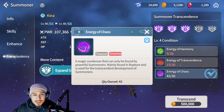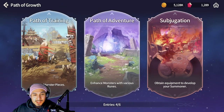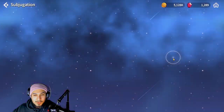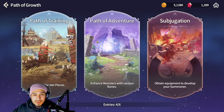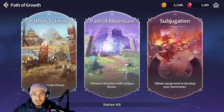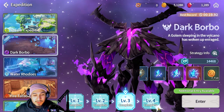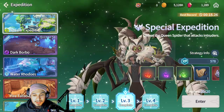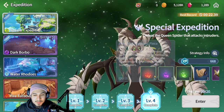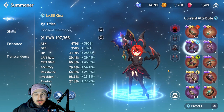You want to transcend your character — get your energy, transcendence, and chaos upgrades. The easy way to do that is through the Path of Growth: one gives you the reds, one gives the purples, and one gives the greens. Level four expeditions also drop some transcendence materials, though it's a pretty low drop rate — but it's better than nothing.